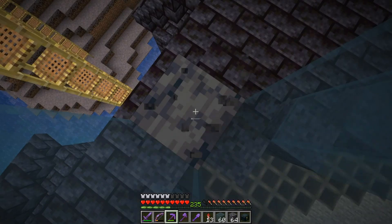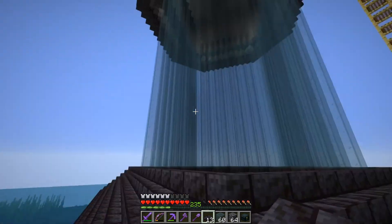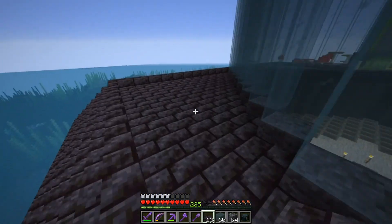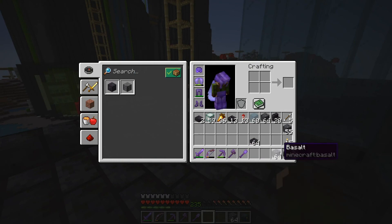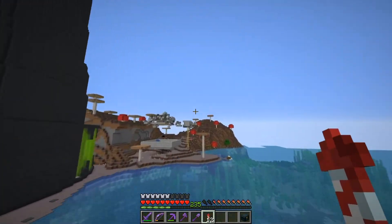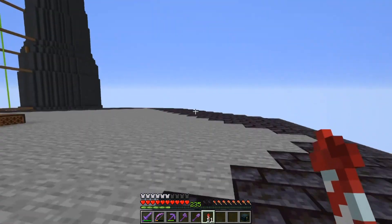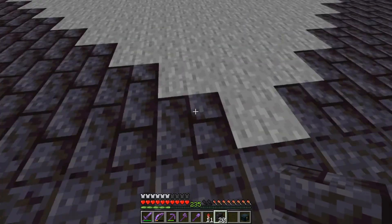We have a whole lot more work to do with this — the entire inside to do down there. We need to build supports that are going to support the top, because this glass tube-ish thing is not going to be a sufficient support for our mob farm. But that's okay, we can get in on that and get back to work on this thing — it's going to look really good. We need to do a roof. Maybe we should do the roof — let's start working on the roof. That seems like a good spot to start.